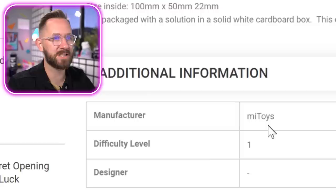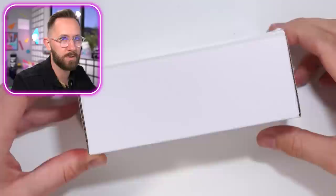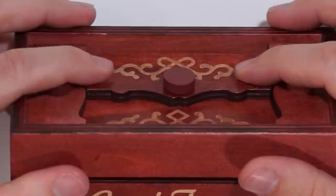Difficulty level one, manufacturer new toys, designer — no one wants to take credit for this. Okay, you see this nondescript package? I don't want to know how to solve it, I'm gonna put the instructions aside and try to solve it myself. This is level one — I don't understand how I'm supposed to not break it. There's this little thing here; if I pull this up, I can push this back.